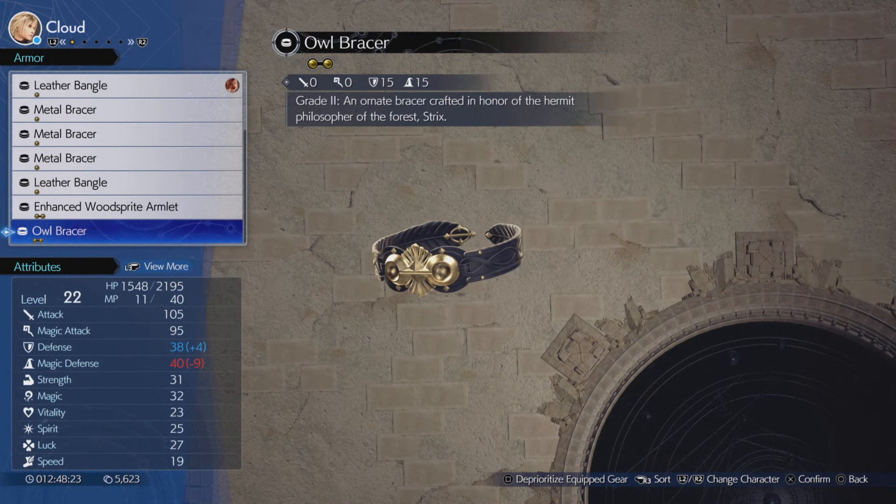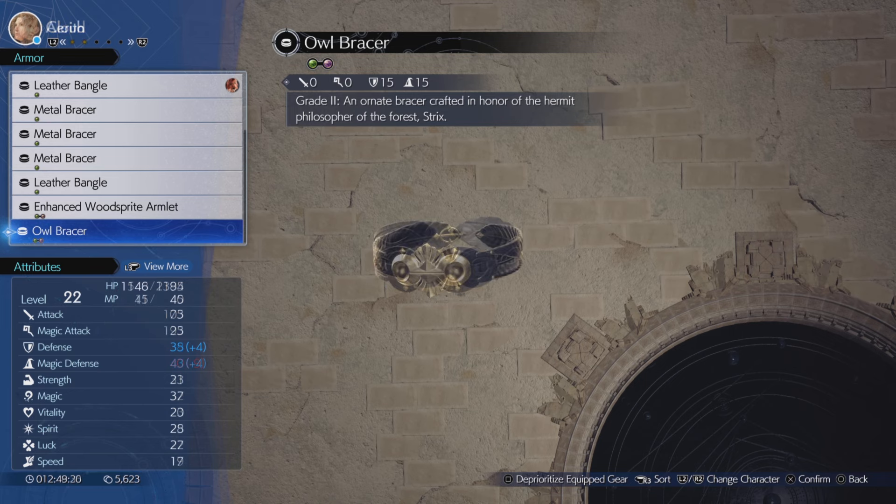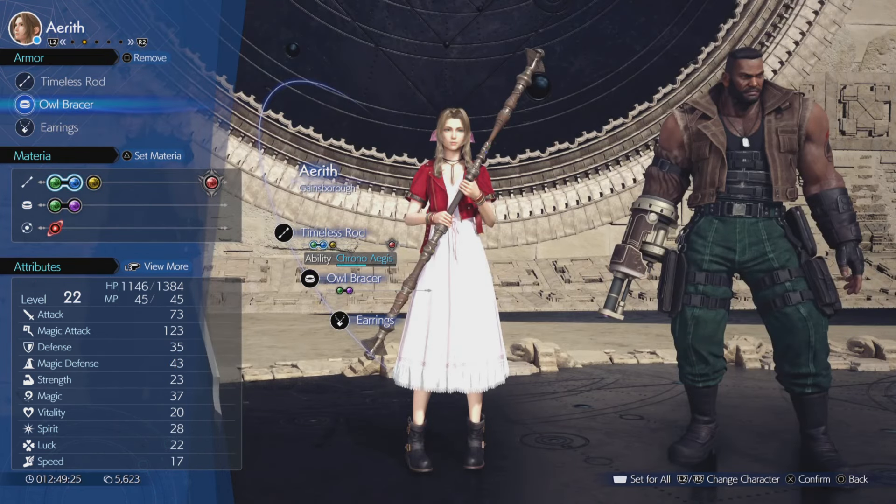The Owl Bracer has a dual slot on it, which means you can slide in two materias and one of them is going to benefit if you have said materia. I gave the Owl Bracer to Eryth and I linked it with a materia that will help boost her healing powers.